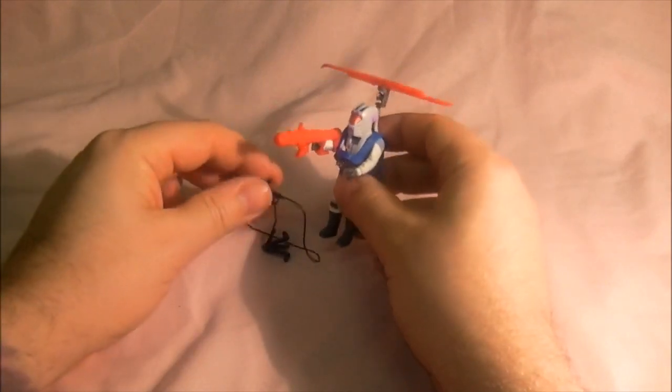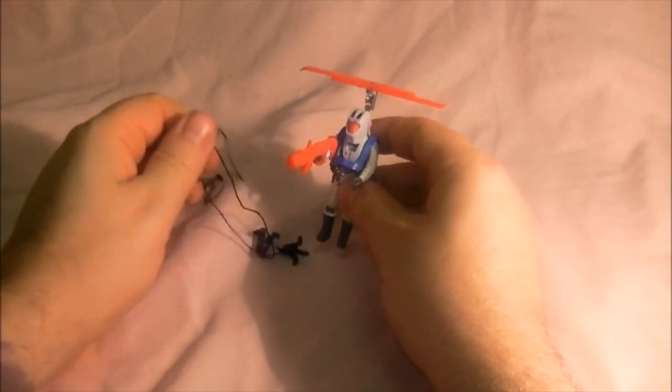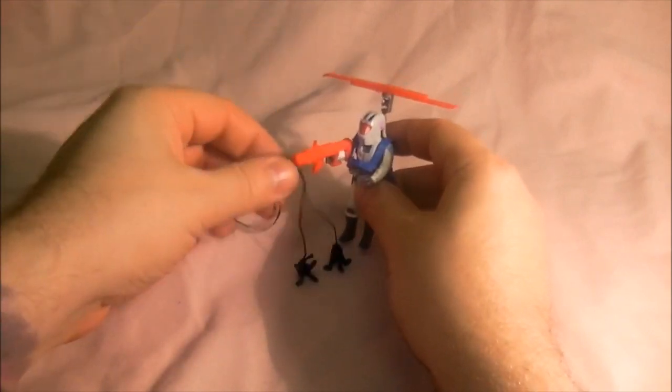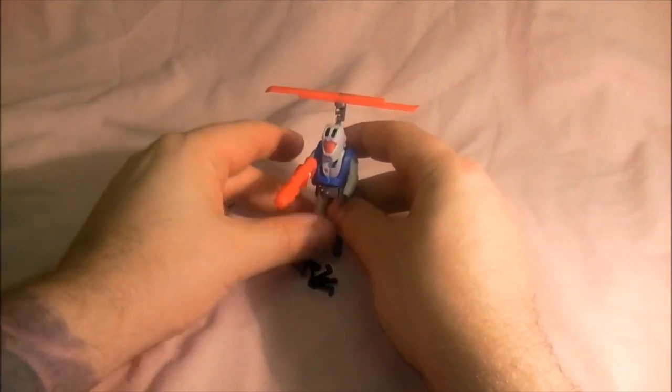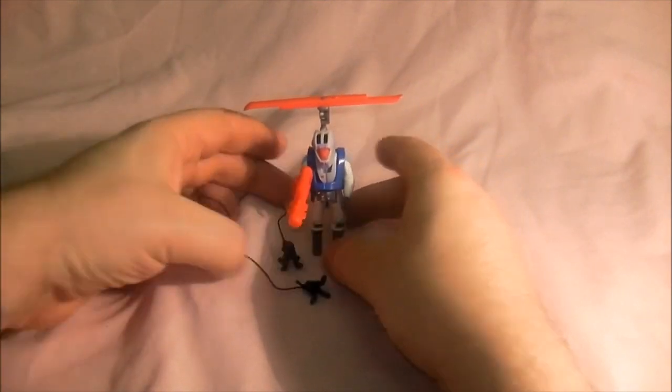You've also got his grappling hook, so you can fly over your house and steal your garden ornaments. So there is Bruce Sato and his Rescue Mission pack.